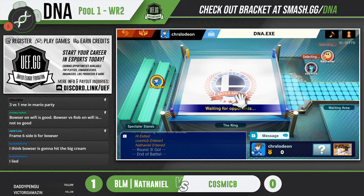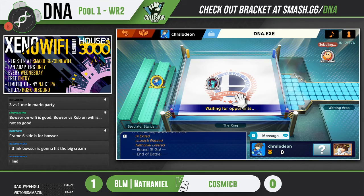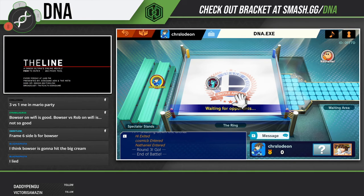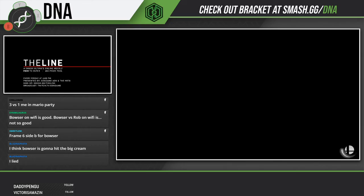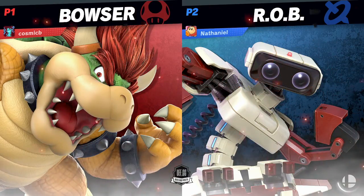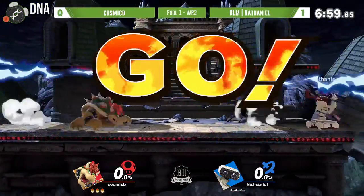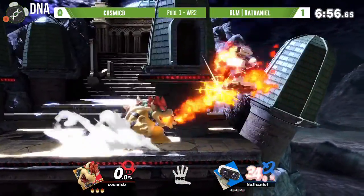Bowser with the big cream - it's never surprising when you see it. Bowser just catches you doing something, whether you're mashing or covering a certain way, he's got those ways to cover you. Nathaniel comes out on top in game one. Looks like we're getting a stage swap - they both exited the arena, that's usually a pretty good indication. Here we go, game two. A bit of a long game one for the characters we have on screen - that game one actually went pretty long.